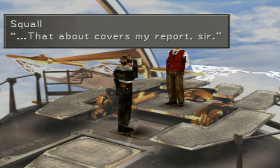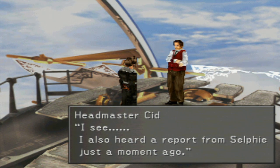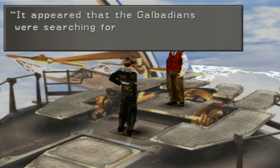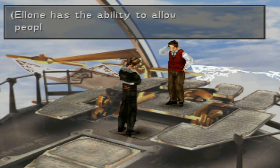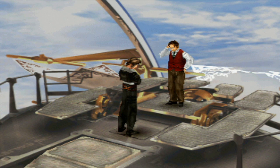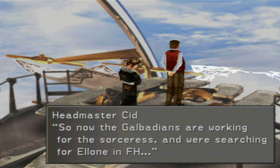'That about covers my report, sir.' 'I see. I also heard a report from Selfie just a moment ago. She said the diary is open to everyone to see - maybe you should have a look. And one more thing: it appeared that the Galbadians were searching for Elm. That seemed to be their main objective in FH. I believe that the Sorceress is behind all this. Elm has the ability to allow people to experience the past. Maybe the Sorceress is after her for this ability.' Oh, that's true - she does have that ability. That's pretty crazy. So now the Galbadians are working for the Sorceress and were searching for Elm in FH.